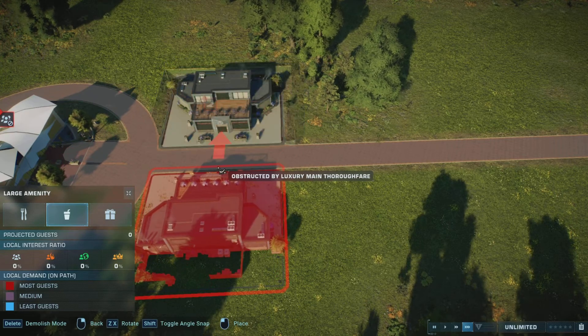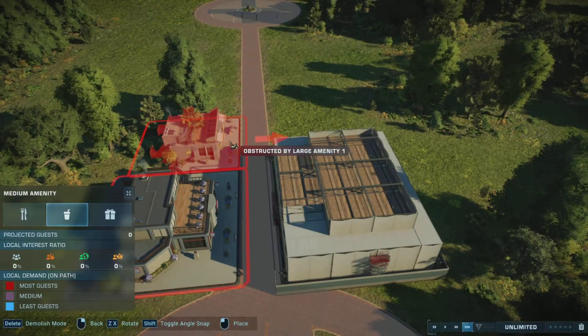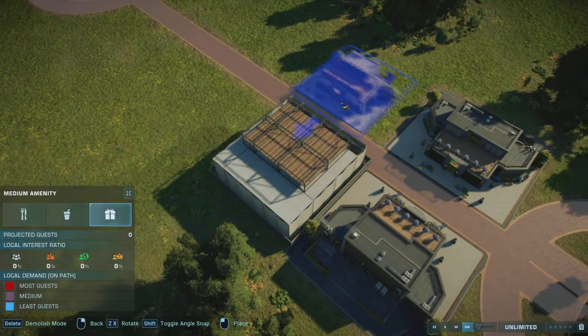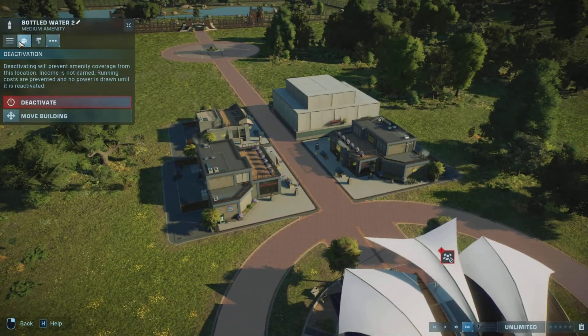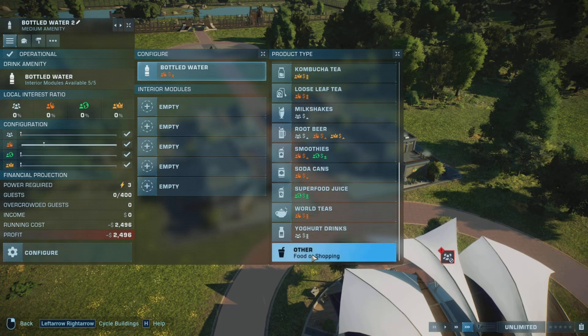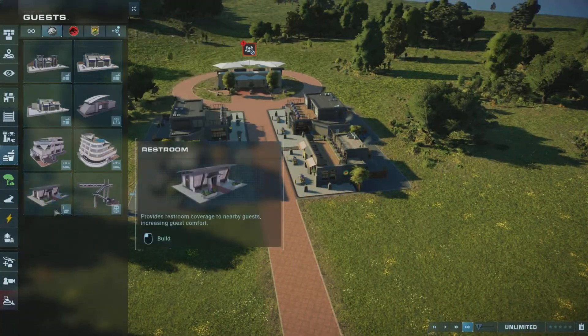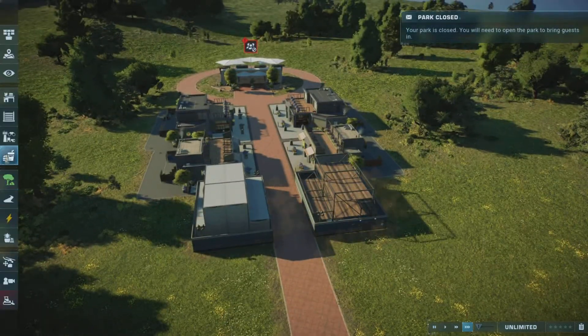I found a glitch where it won't let me change my amenity options. I originally made a drink shop and couldn't change it to a gift shop for some reason. But anyway, I'm going to show you some overview shots and you'll see the guest section.